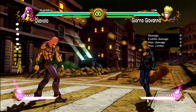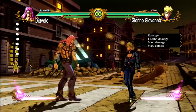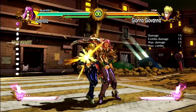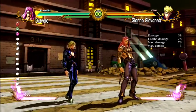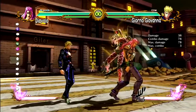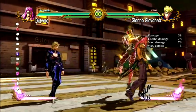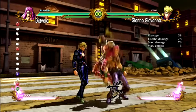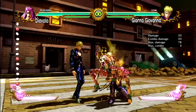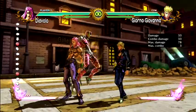His combos are very short and sweet. The thing about Diablo is this guy hits like a fucking truck. He's got your regular square, triangle, circle. When your stand is out, his jumping circle attack does an automatic knockdown when it connects. That right there is key to Diablo's bread and butter combos.